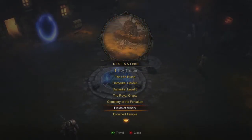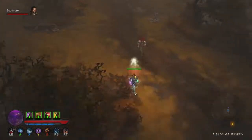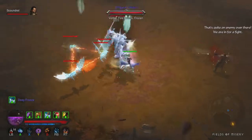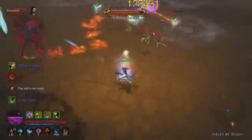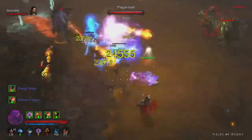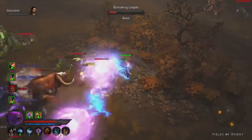After we get our third stack, we're going back to town and heading into the Fields of Misery to look for the key warden holding the Key of Destruction. And of course it's a key warden fight, and here's what he's going to drop.